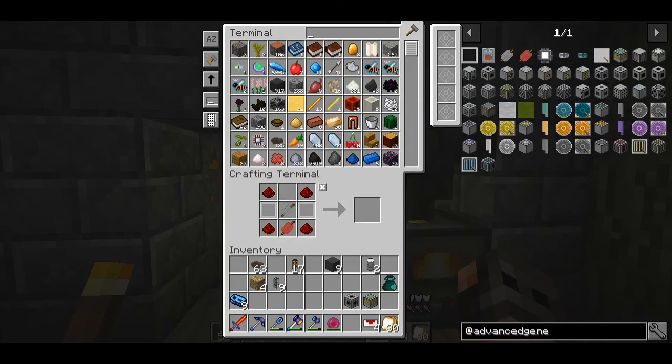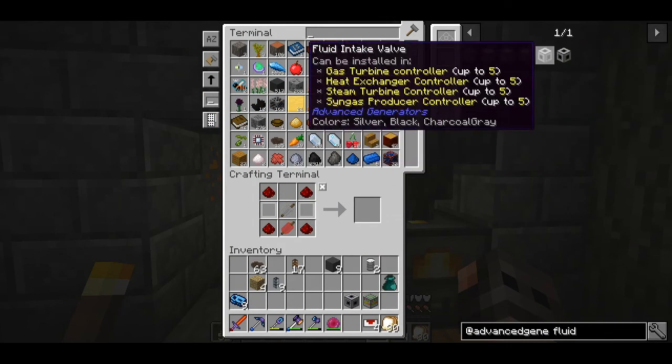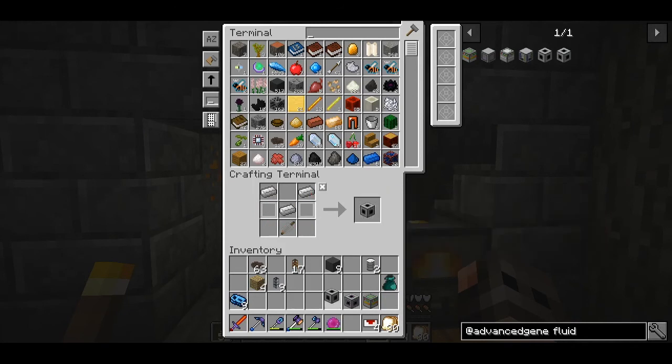The upgraded turbines make 500 RF per tick, so depending on how much fuel we can feed the generator it will produce a maximum of 25,000 RF per tick when fully upgraded. I'll finish up the crafting and I'll be right back.